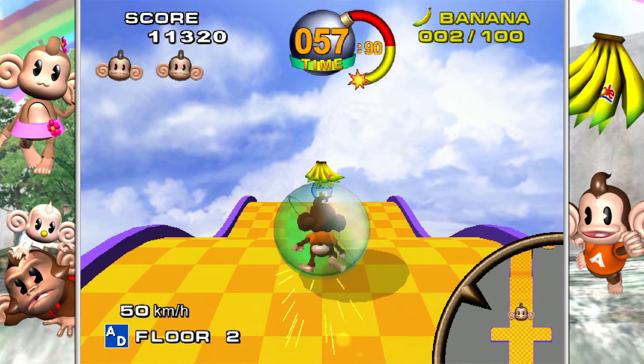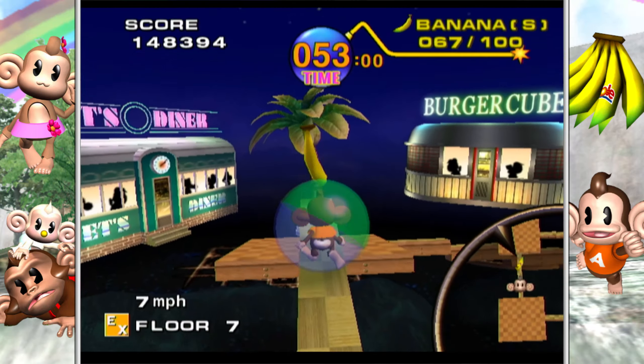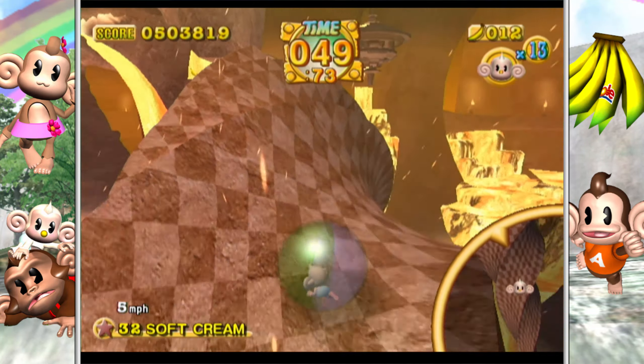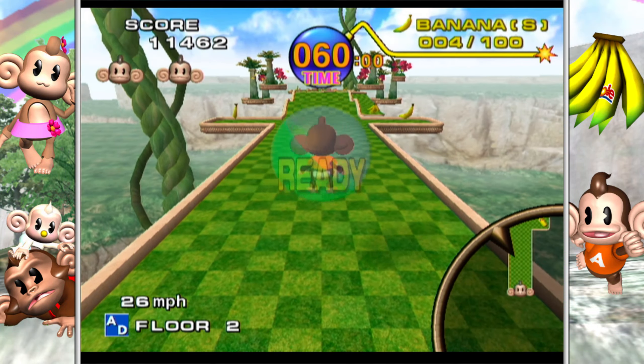The prototype was highly favored, but the team was worried that just having a ball rolling around wouldn't be very appealing, so they used an internal designer's concept of a cute monkey character and stuck him inside the ball. And all was right in the world. The game was thus completed and released on... the Sega Naomi!